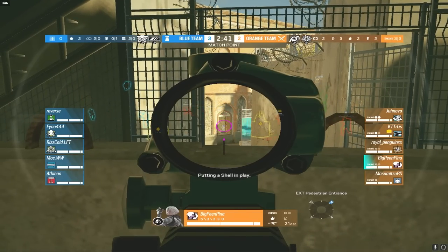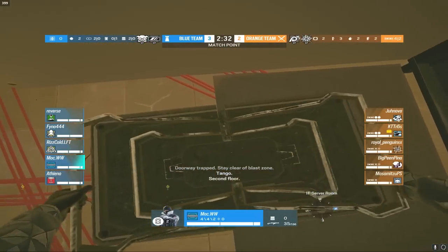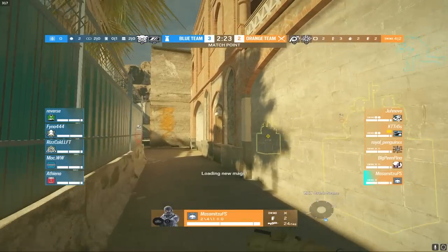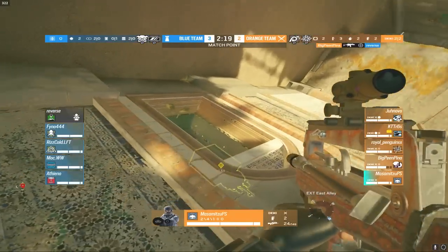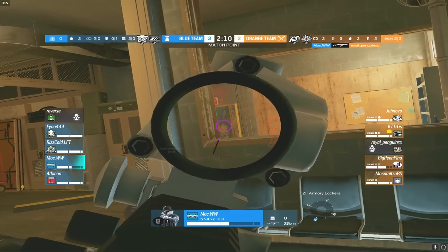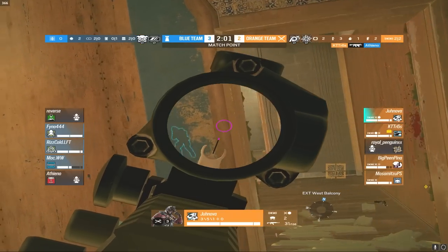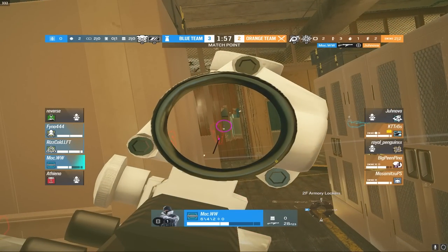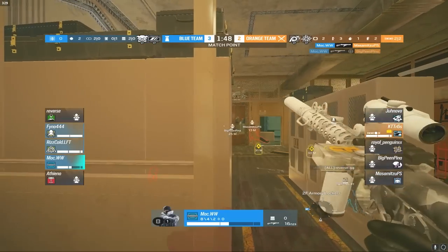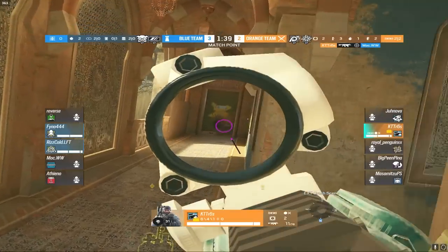Pina tries an interesting angle from the east air spawn into armory — narrowly misses Mock who rotates into workshop. Great Frost mat placement again. Reverse's Goyo trap gets detonated, probably from Maz's Twitch drone — great use of the Twitch drone. Pina gets a kill from that angle — Reverse goes down. Mock gets a kill onto Royal. KTT swings the armory door — Att gets a kill onto Atheno but Mock instantly refrags onto Jenova. Maz pushes through concrete, hits capcan traps, and Mock gets two more kills onto Maz and Pina. KTT is the last one standing but takes out Mock.